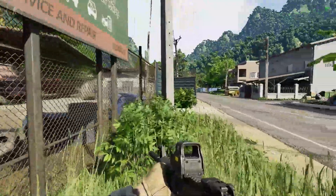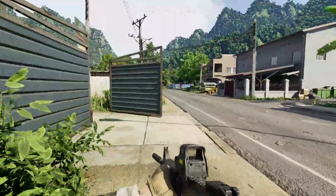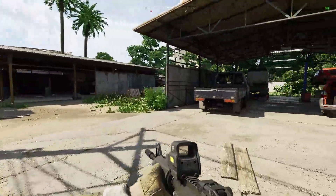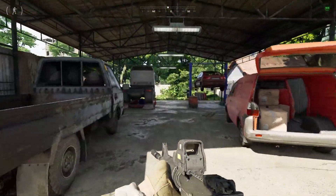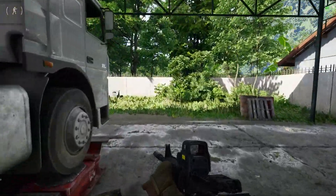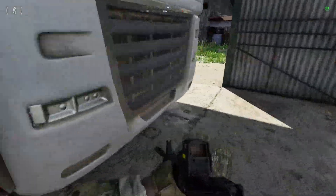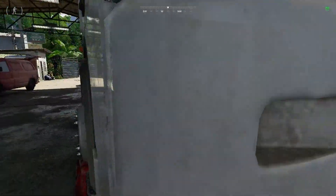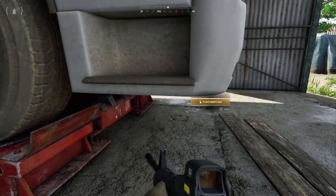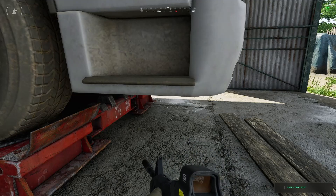The mechanic bay is going to be on the main street that runs through town, and it's going to have these blue gates here that you see me going through — that is the spot you're looking for. Come in here, find the heavy cab for hauling trailers, and you can put the briefcase under the front of it. Sometimes it can be a bit finicky, but you'll get it. Once it's under there, mission complete.